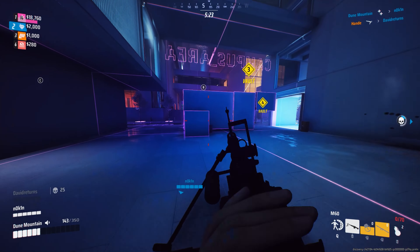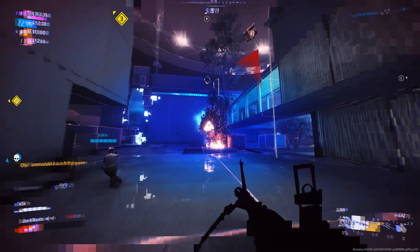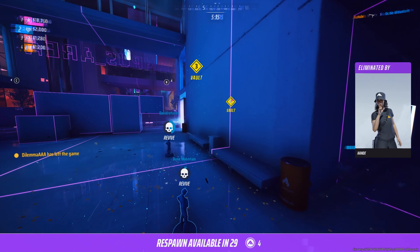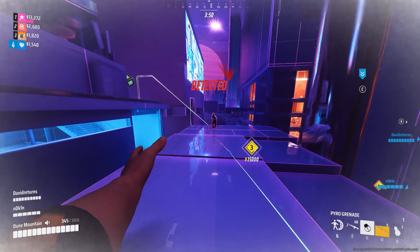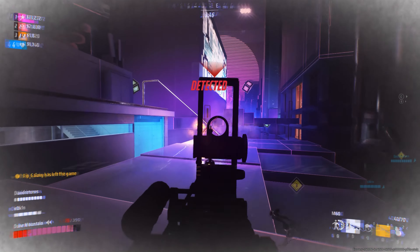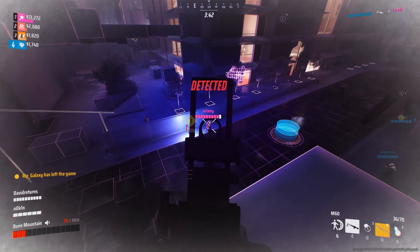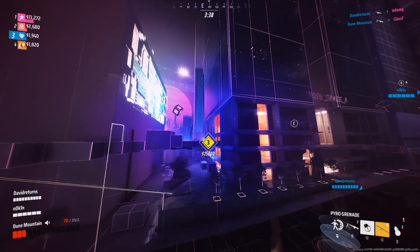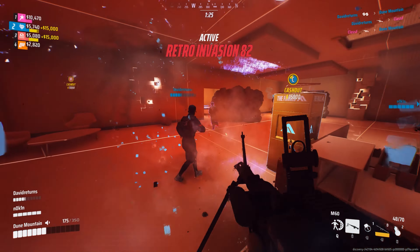However, opponents will often target the Heavy build first due to its high health points, especially when it's out in the open. To enhance your Heavy build, you have a variety of weapons, specializations, and gadgets available for purchase using in-game currency called VRS. Regardless of your level, you can choose from different options. Starting off, your Heavy build comes equipped with the M60 machine gun, sledgehammer, and the Charge and Slam specialization.